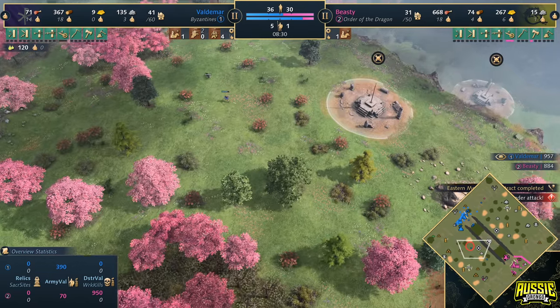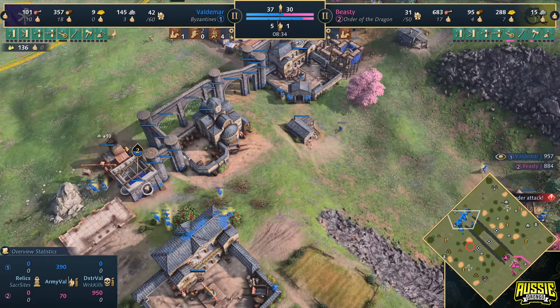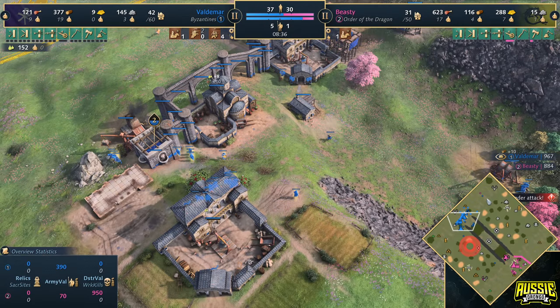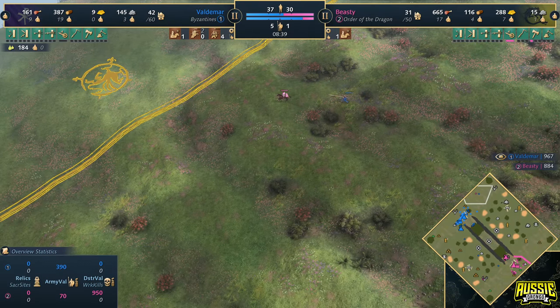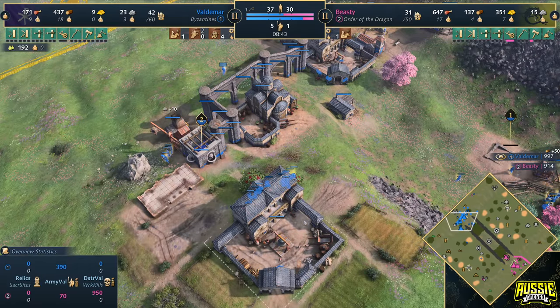It's a very passive matchup so far early on in this game, and I think this is largely because both players are unfamiliar with these civilizations and just want to stick to what they know. On top of that, you're on a map you're not 100% familiar with, so you just play something safe and comfortable. 2TC just feels safe at the moment for a lot of these players.